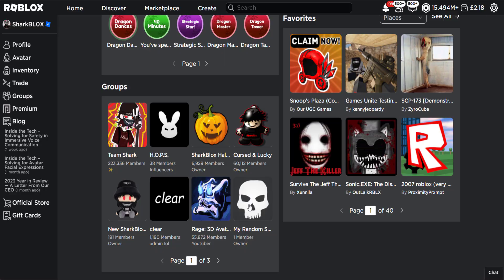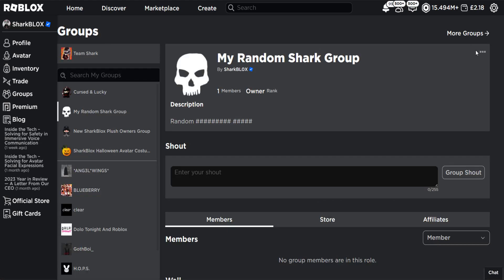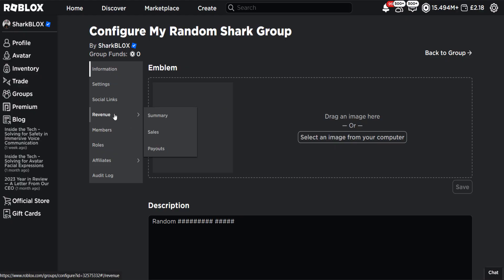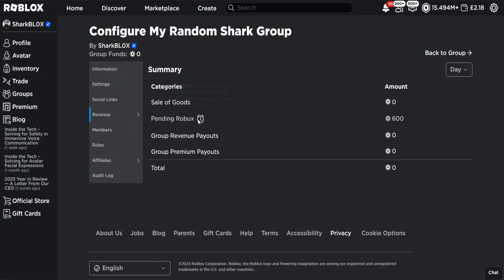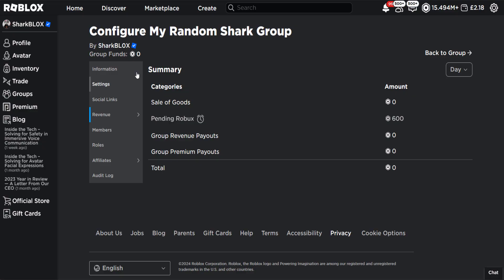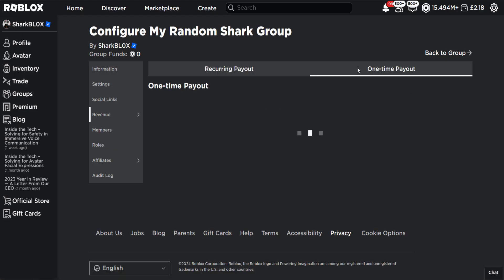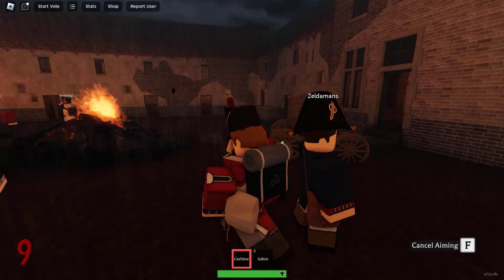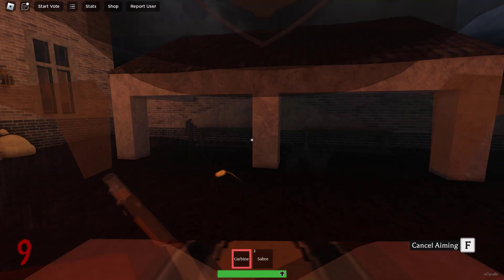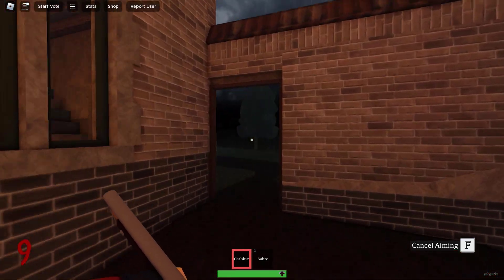Now what you do is go on your profile, go on your group, go to Configure Group, then Revenue, then Summary — and there it is: pending Robux, 600. The only issue is I don't know exactly how long it'll take to get this Robux. You'd go into Revenue and Payouts to pay it back to yourself. For some people it takes about a week, and I've also heard from others it takes like three weeks, which is a bit insane. But that's how you do it.